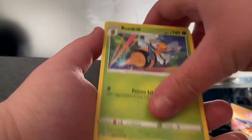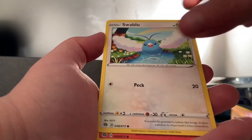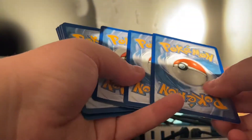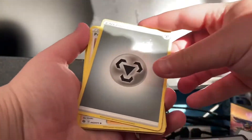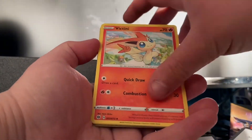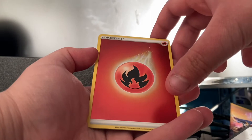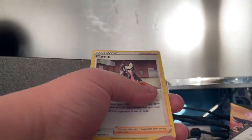Up to the third packet. That's a pretty good Reverse holo. On to the fourth packet. That's a nice energy card. Reverse card — that's pretty good.